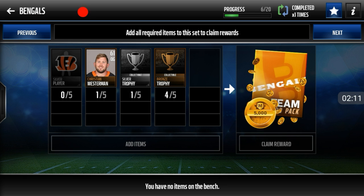The two bronzes will equal up to about 1,010 coins. So you will complete this set for 6,010 coins. You already get 5,000 coins back, so you're getting a gold player for 1,010 coins. If you put 10 of them into the set, of course, it would be 10,100 coins.